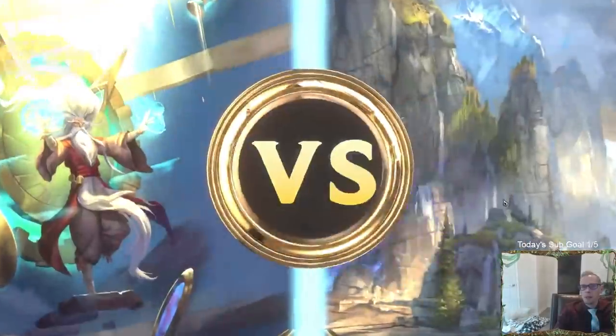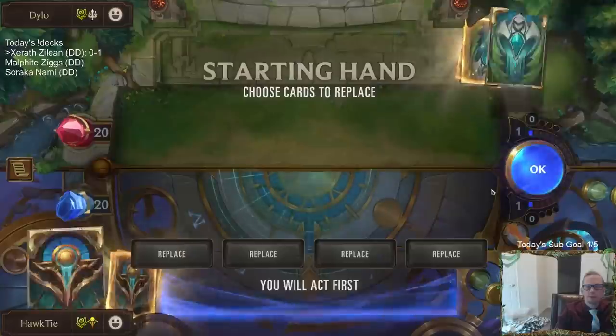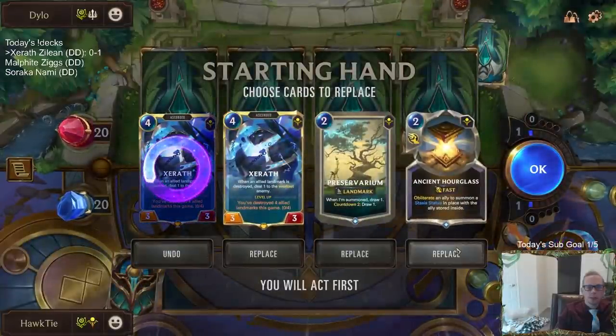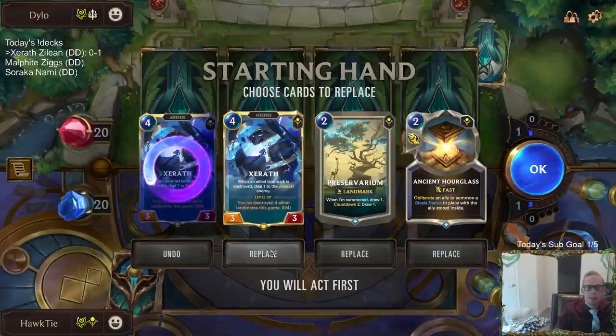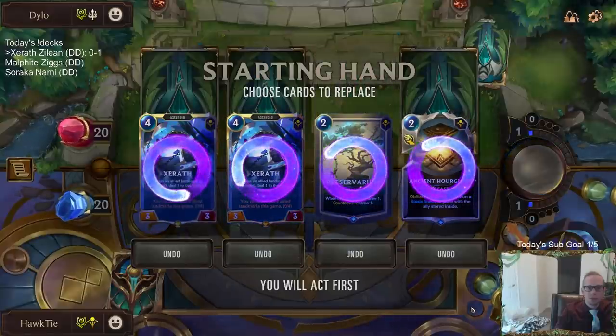Alright, we got Poppy Lulu. Definitely get rid of one of those. Man, this is a slow hand — not necessarily bad, just really slow. Let's just start over.